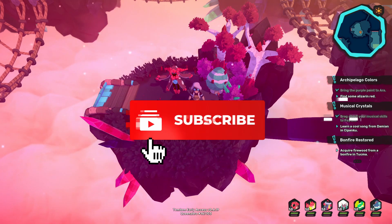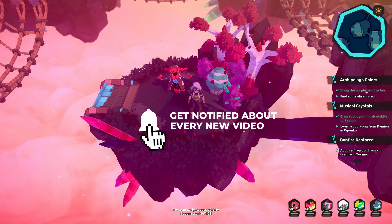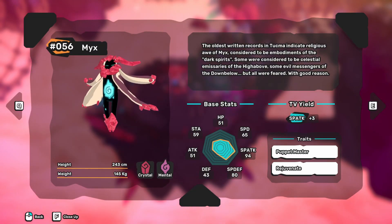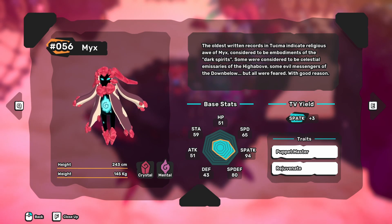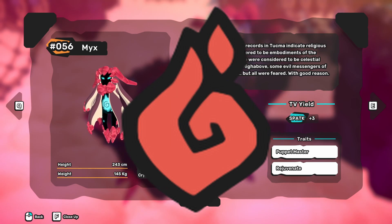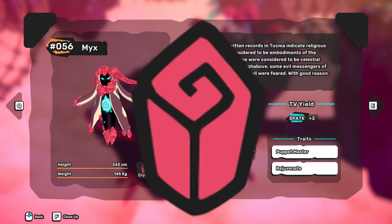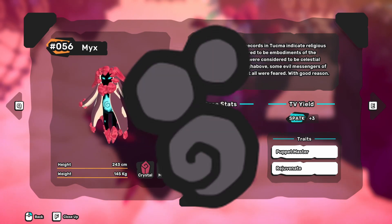But before we get started, if you're new to the channel, subscribe, I'll really appreciate it. So the first thing you should know about MYX is that the Duotype TempTemp is both a crystal and mental type, which makes it weak to earth, fire, digital, and crystal, but resistant to neutral, mental, and toxic.